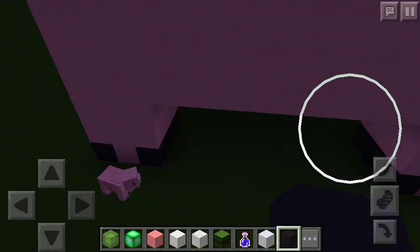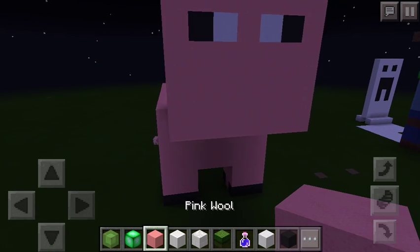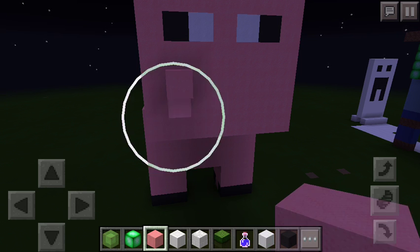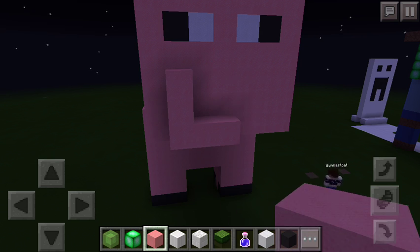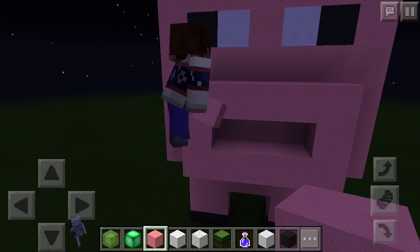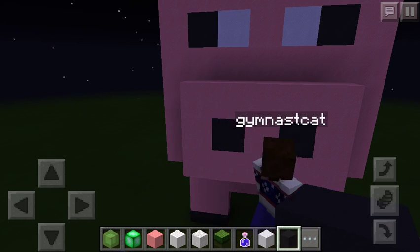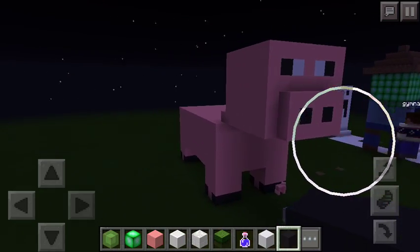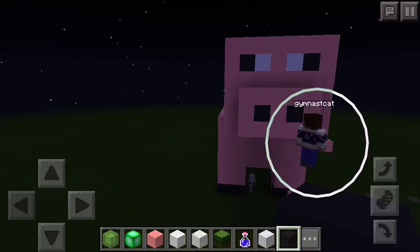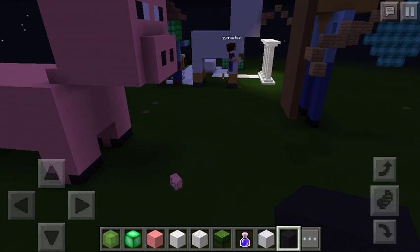The snout is going to be sticking out one block — it's big like this. It's going to be three blocks and it's going to have a block here. There we have it — our ridiculous, funny-looking, very weird oinky-oinky pig! All we have to do now is attach the lead to it and then we'll be complete.